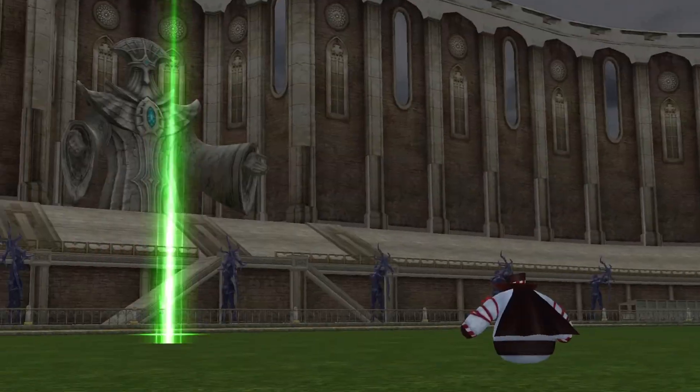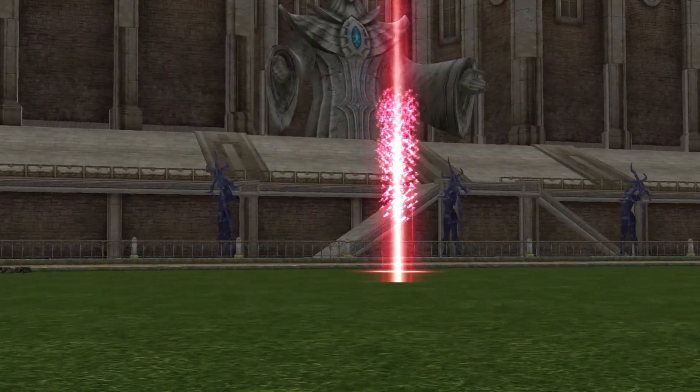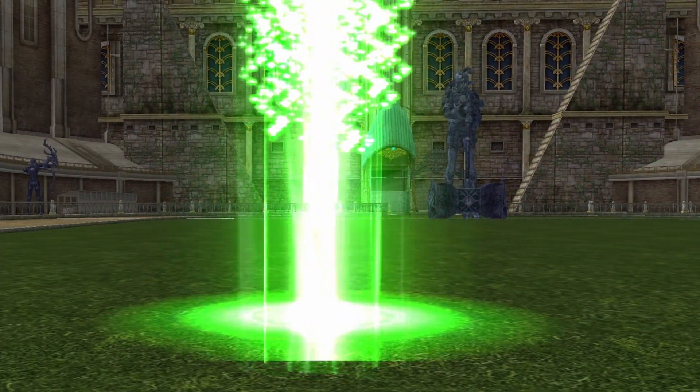Currently there are 2 game modes: Red Light Green Light and Pillar PvP. The Squid Game will start at the above times. The PvP game starts 40 minutes after the start of the first game.